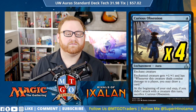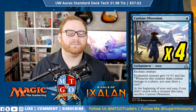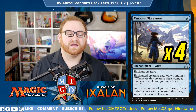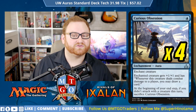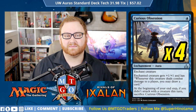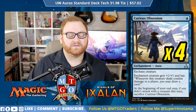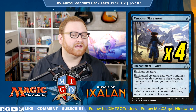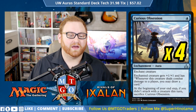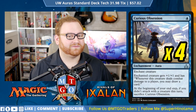Next up we have 4 Curious Obsession — this is the reason this deck basically exists now. This is a 4-of, 1-mana enchantment aura. Enchanted creature gets +1/+1, and whenever this creature deals combat damage to a player, you may draw a card — even better than Daring Saboteur, we don't have to discard at all. At the beginning of your upkeep, if you didn't attack with a creature this turn, sacrifice Curious Obsession. So hopefully we get it onto a Mistcloak Herald and keep attacking turn over turn, getting that card draw advantage — because if we don't attack, we do lose it.